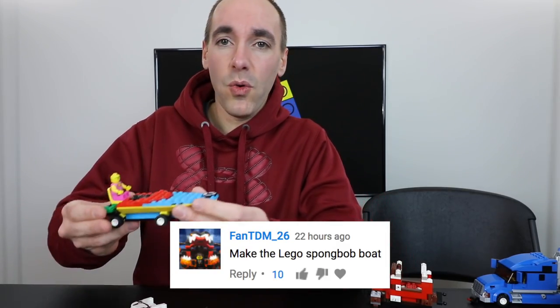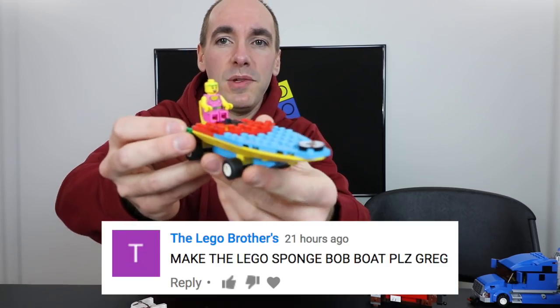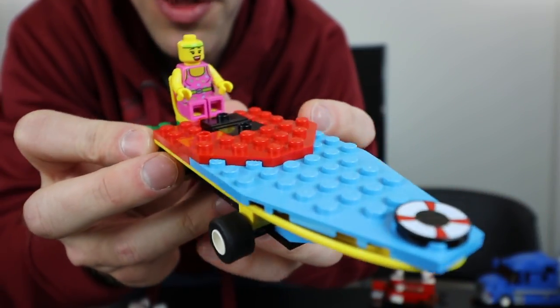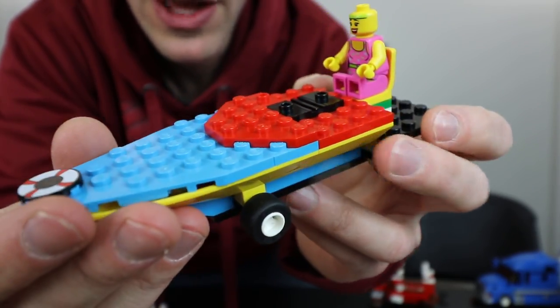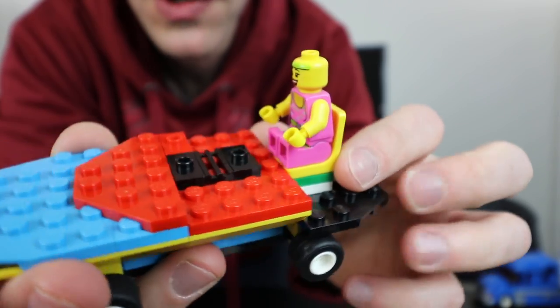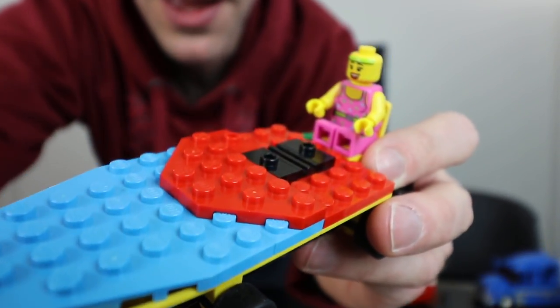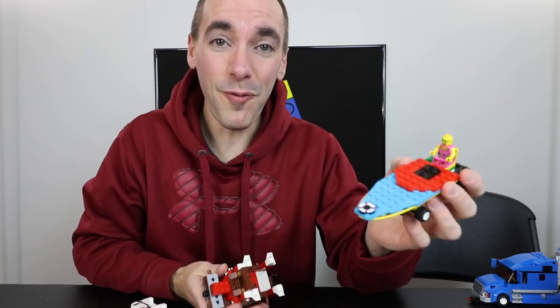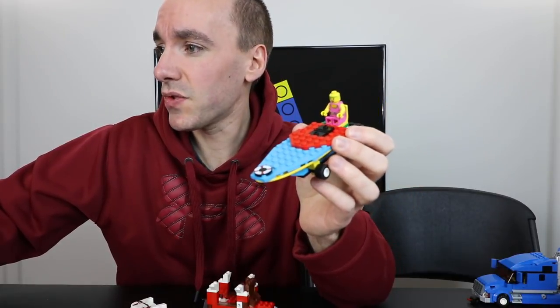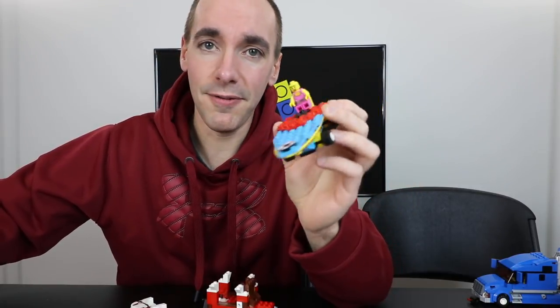The other thing I'm going to build today, also by viewer request, is to finish SpongeBob's Boat — here's where it's at so far. It's the most recognizable thing we found in the pile and I think it would be cool to finish it if we have all the pieces. I'll probably take off Clark's customization from the back. This set is 3815 Heroic Heroes of the Deep if you're looking to buy or build it on your own.